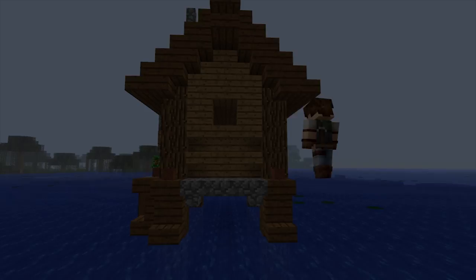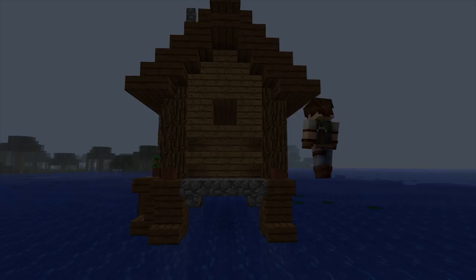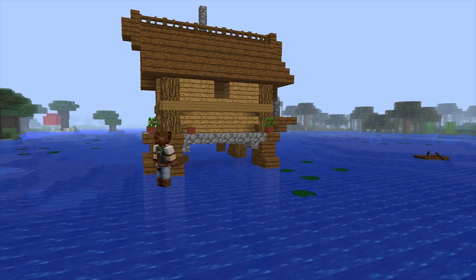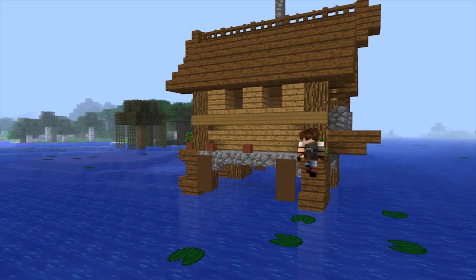I'm also giving this build more depth by adding in another layer right in front of the cobblestone we originally placed. For detail I'm adding some flower pots, some signs across the wall, and some banners. It doesn't fully convince me just yet but for now it'll do - I'm trying to make this house feel a bit more messy and lived-in.